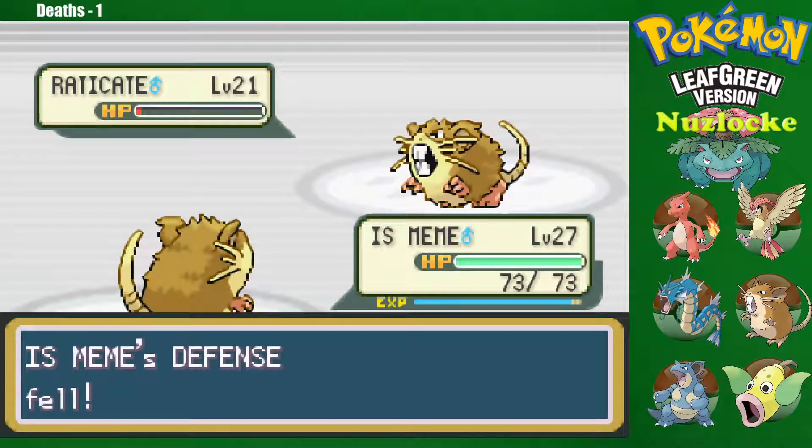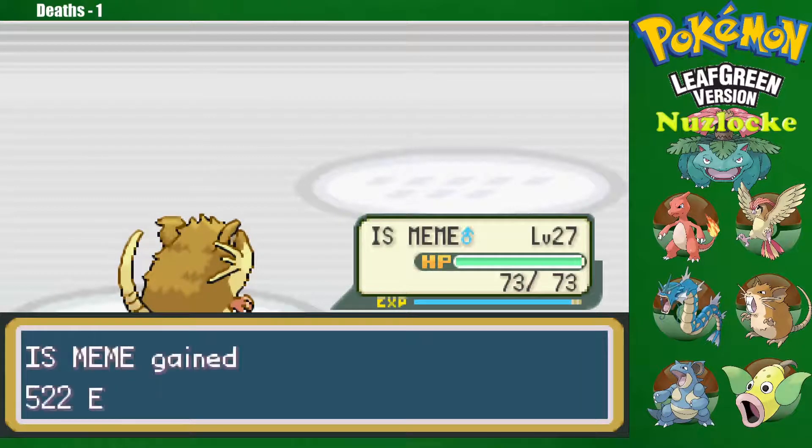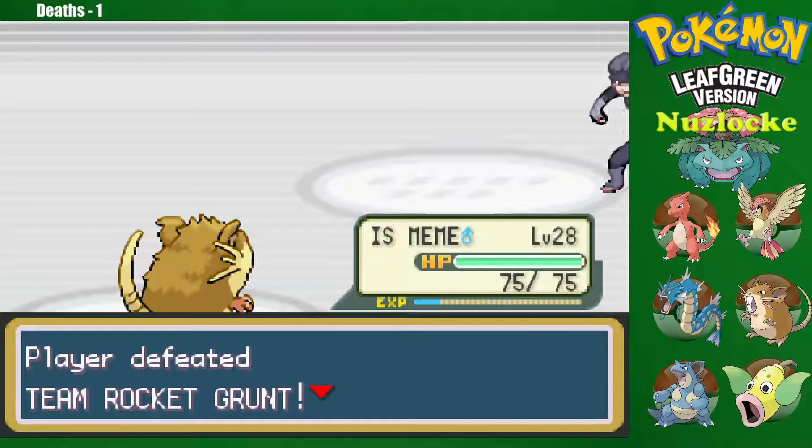Oh, you lived — how unfortunate. Nice. Izmeme hitting level 28, took no hits in that battle. Fantastic, no new moves.